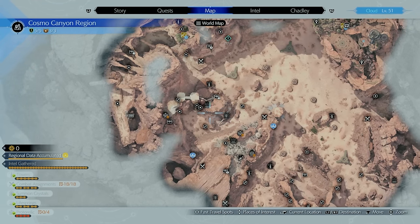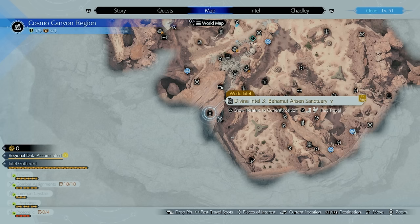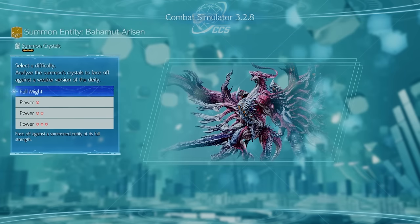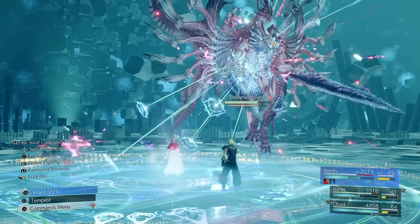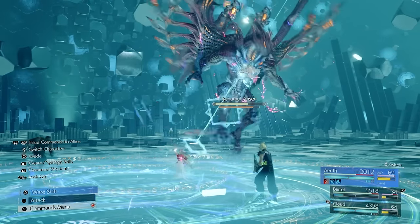The first sanctuary is located right over here: Divine Intel 1 Bahamut Arisen Sanctuary Alpha. All the way north is Bahamut Arisen Sanctuary Beta, and all the way south is Divine Intel 3 Bahamut Sanctuary Gamma. Once done, you can visit Chadley and start the Bahamut Arisen fight — which was a lot of fun and not too hard once powered all the way down. The next summon after this almost wiped me even on the lowest power, so let's keep going.